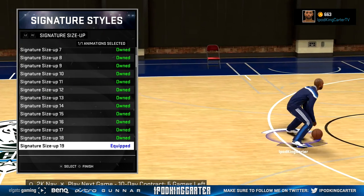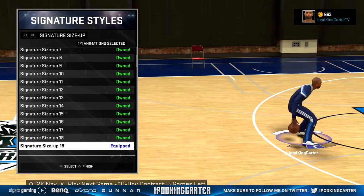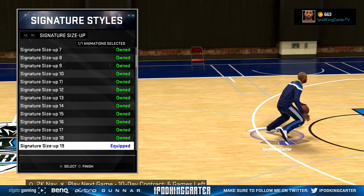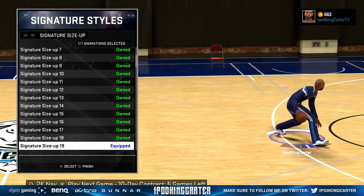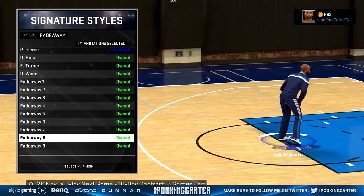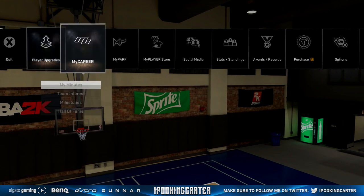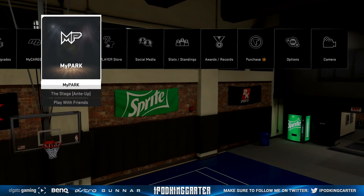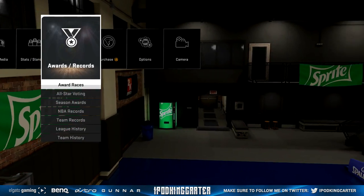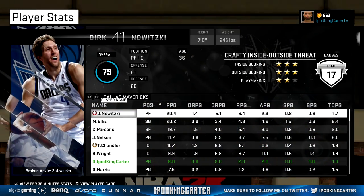My size up is too clean — size up 19. That step right there has people driving to the basket and I pull up for a jump shot almost every time. I have a couple gameplays with that and you will love it. Size up 19 is one of the best. They do have some size ups with the sham god in it, but I'll probably get that when I get better dribbling. For right now I need to create space and hit easy jumpers.